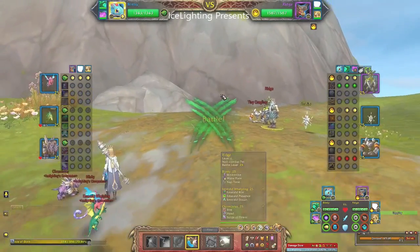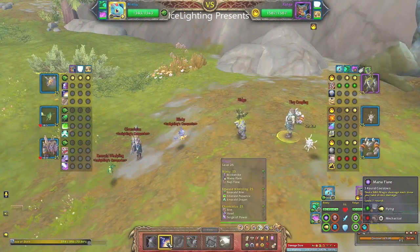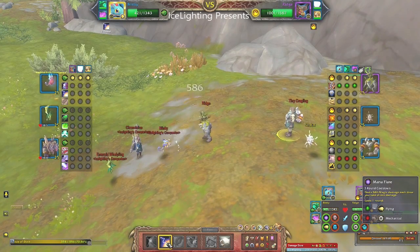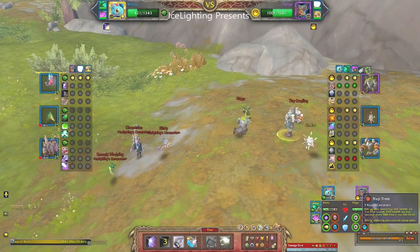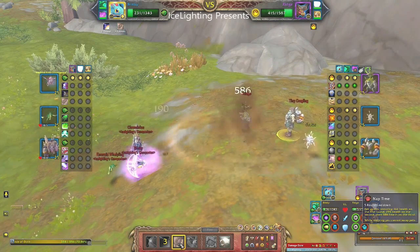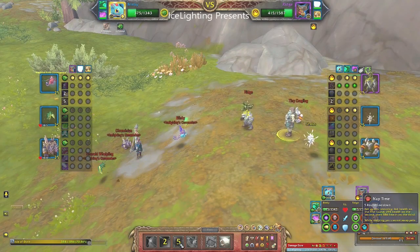First off, we are going to go with Mana Flare. This first pet I'm fighting against does a lot of damage against Dragon Kin, so what I'm trying to do is deal damage against it in return. Next I'm going with Nap Time — this way I'm trying to recover some of the health I'm losing from the damage it's dealing, and you can see I'm holding on just slightly.